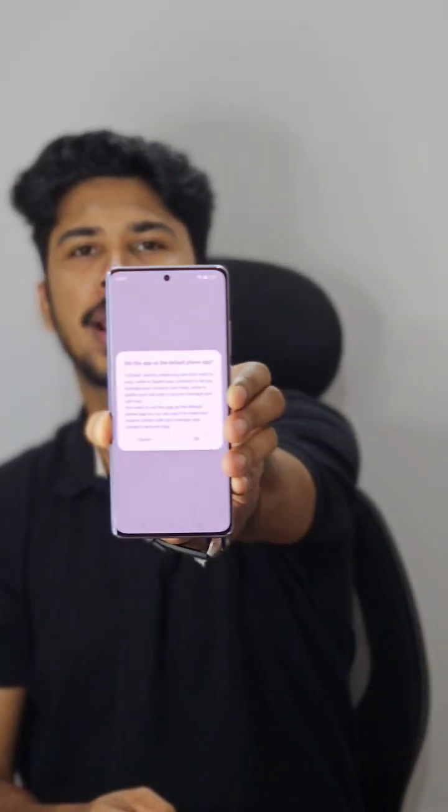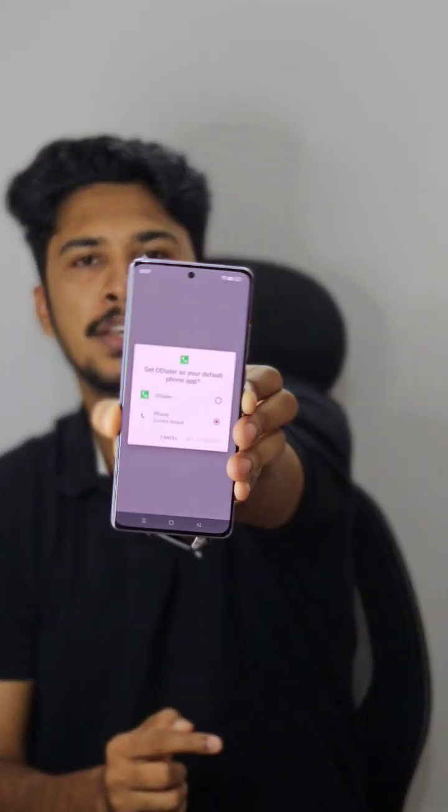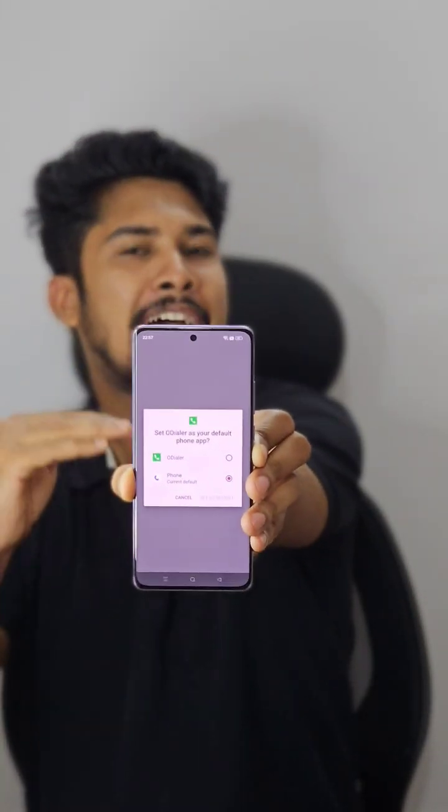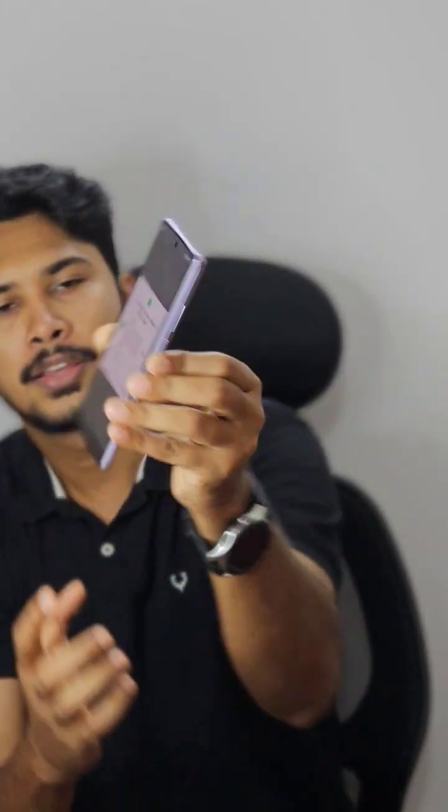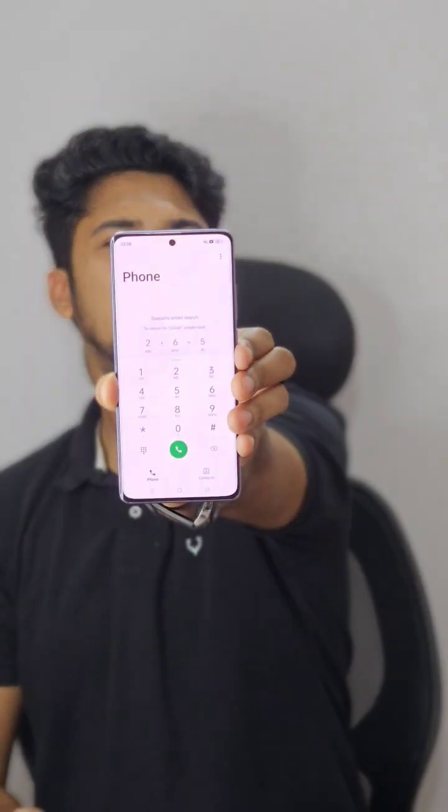You can see it says 'Set this app as a default phone app', so I'm just clicking OK. It asks whether you want to set Order as your default dialer, so I'm just tapping on Dialer. And I'm going to set it as default — so Order is finally set as the default dialer.